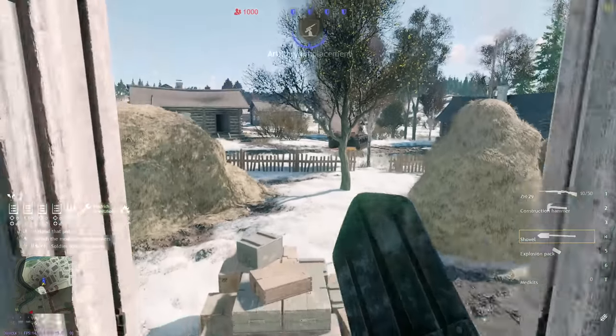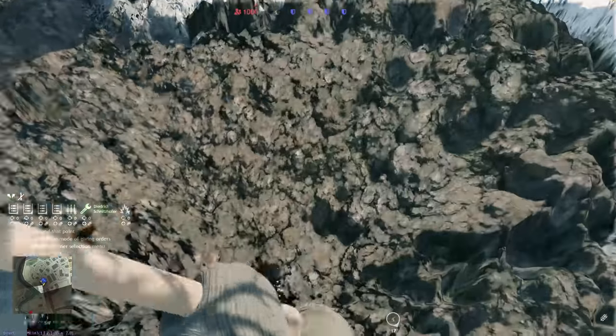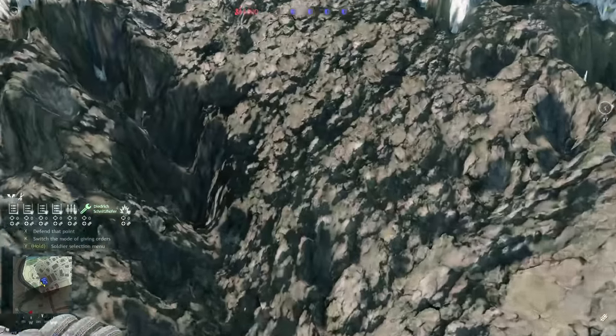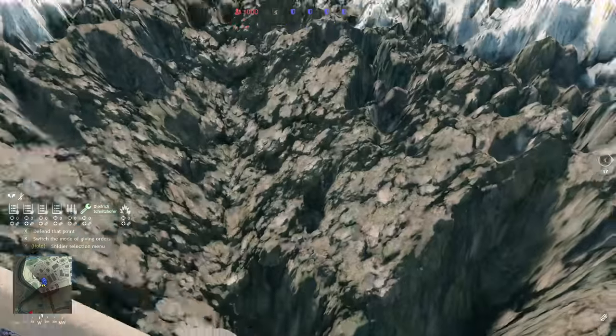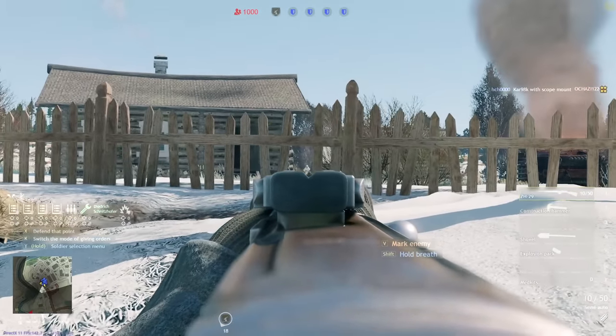Every engineer in Enlisted comes with a shovel, and you can buy more shovels for the rest of your soldiers. These can be equipped and used on certain terrain to dig trenches, which is a great way to fortify a position and create a makeshift line of trenches to help defend yourself against enemy attacks — and it also doubles as a great grave for when you or your enemies inevitably die in them.